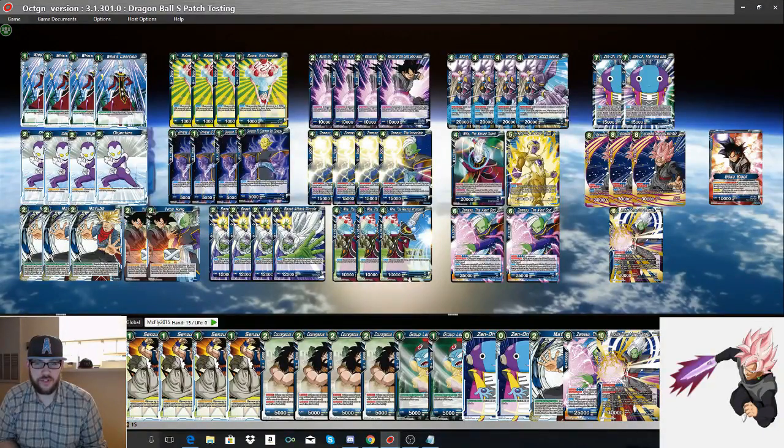We did add in a tech choice of one copy of Returning Golden Frieza, which I really like mostly as an additional tech option to bounce a few things. Your main play is often bouncing your Beerus back to hand to replay it if you need to basically stay alive. A lot of the pieces of this deck are really just meant to help you stay alive as long as possible so you can get to where you need to go.